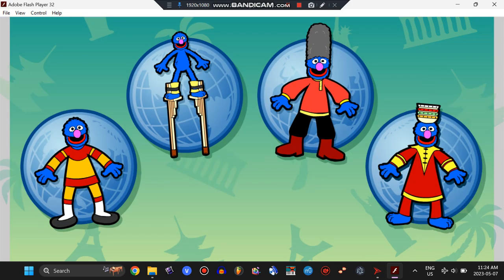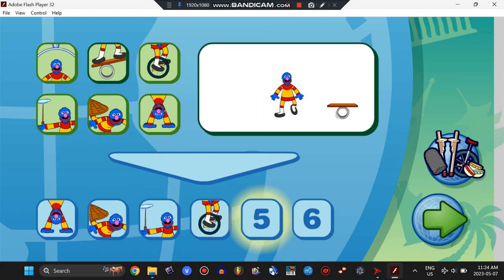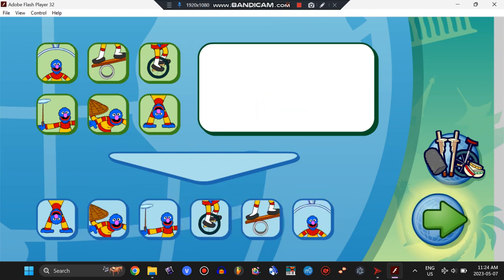Choose the Chinese Acrobat Costume! Come dance with me! Click on a Dance Move tile and it will go into the counter. Stand back! I, Grover, monster of the dance, will now dance! Chinese Acrobatics!